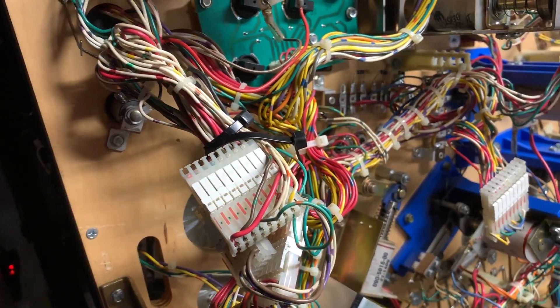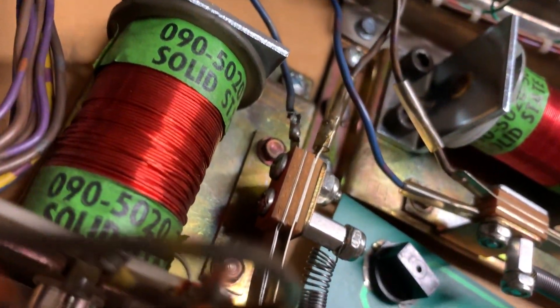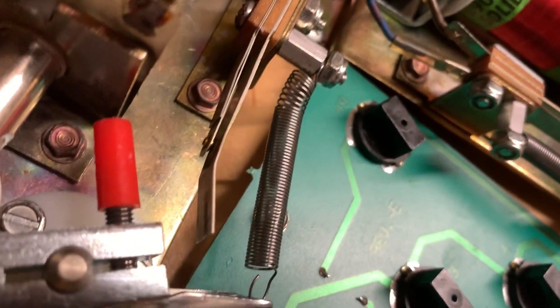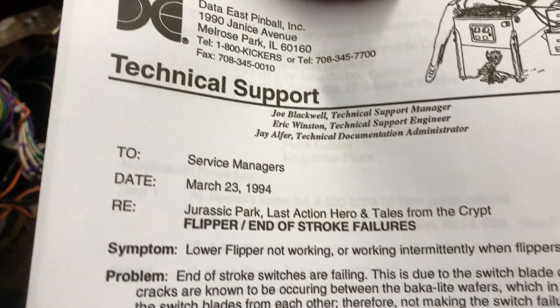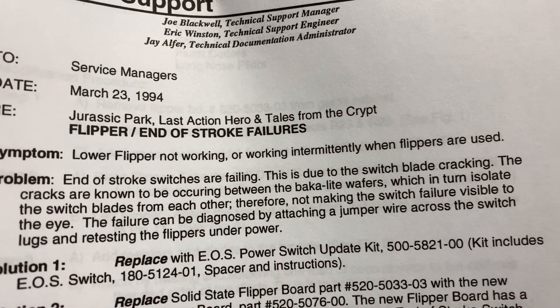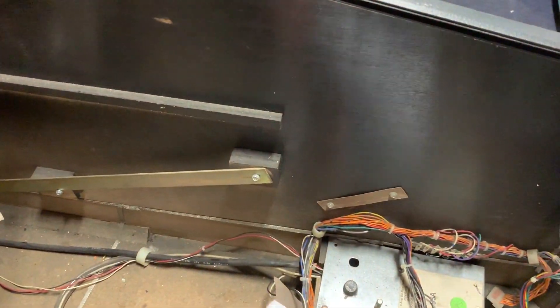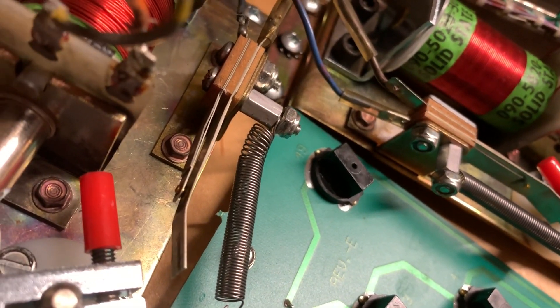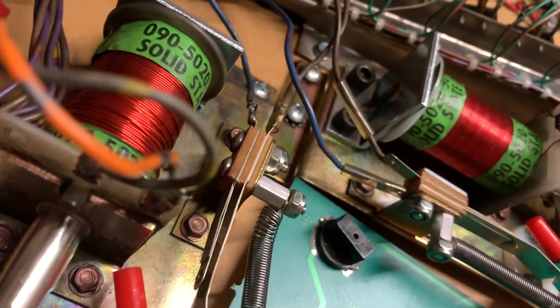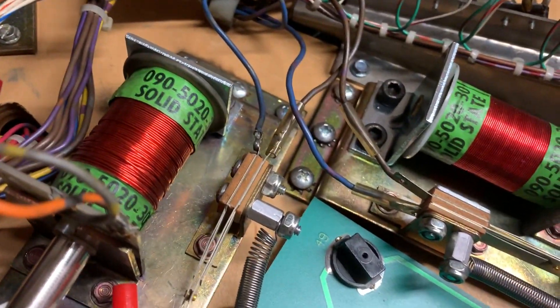It's Sunday evening and that's about all the time we'll have for this Action Hero this weekend. A little spoiler alert: usually what happens when the flipper dies is it's an end-of-stroke switch issue. There's a Data East service bulletin number 54 on flipper end-of-stroke failures. The light pads are cracking, causing the switch to lose continuity. The test is to jumper out the two switch leads with alligator clips and see if that fixes the failure.